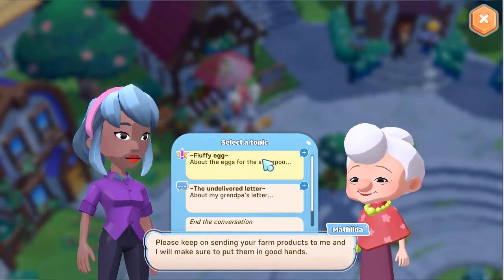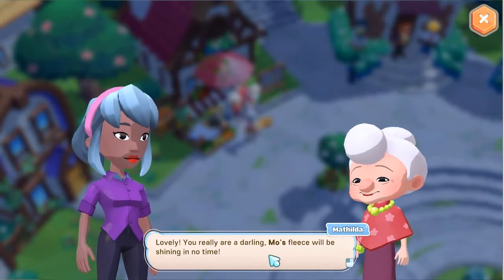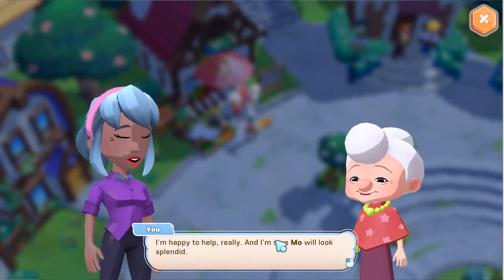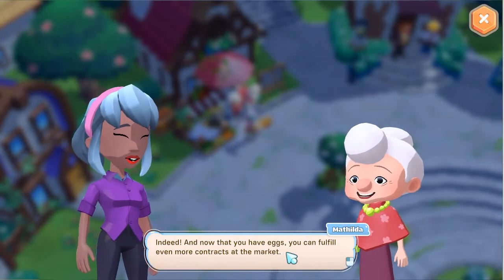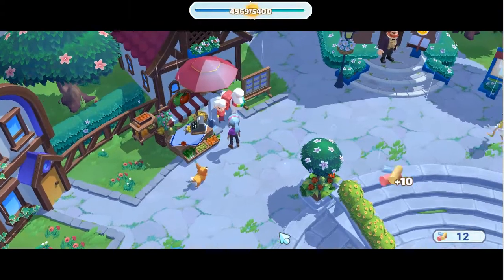Lovely, you really are a darling. Moe's fleece will be shining in no time. I'm happy to help, and I'm sure Moe will look splendid. And now that we have eggs, you can fulfill even more contracts at the market. With everything you've done, I'm naming you Helper of the Month! And here comes somebody with red hair wearing glasses — very smart-looking.